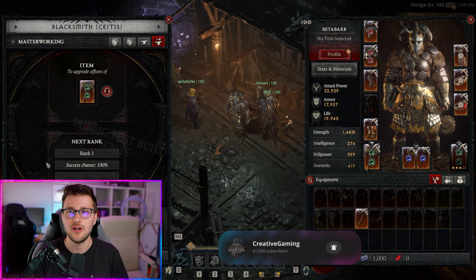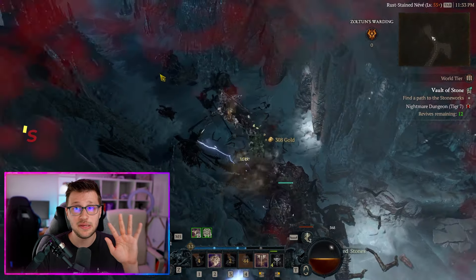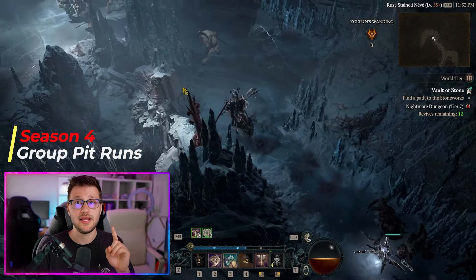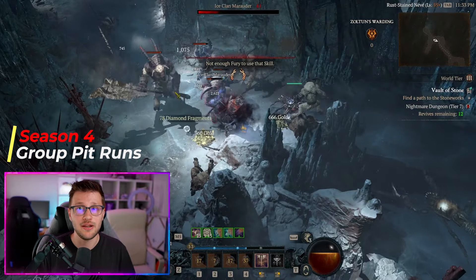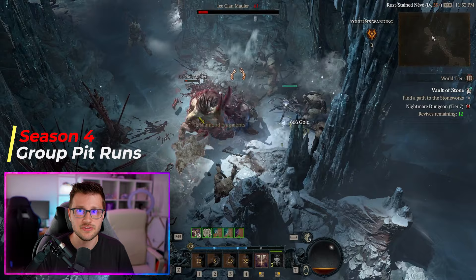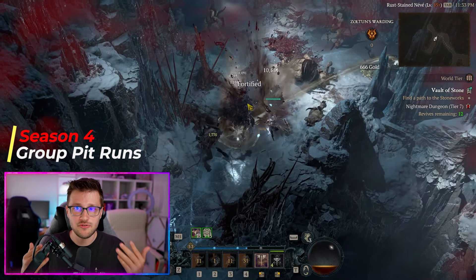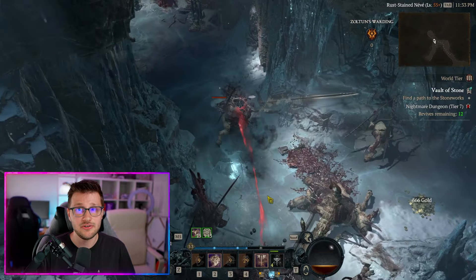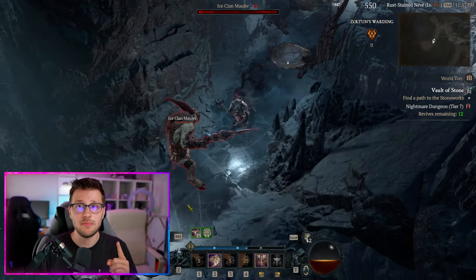Another efficiency mistake that can cost you a lot of time is not being efficient based on the pit level you're doing. It will get much more difficult as you reach higher levels. For instance, if you're running tier 20 in three or four minutes — perfectly fine. But once you get to tier 50 and it's taking you nine minutes, that might not be the most efficient approach.